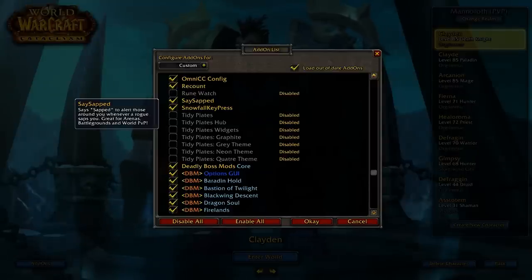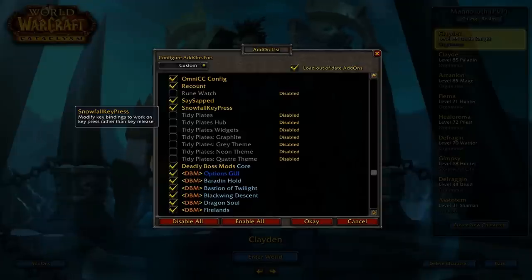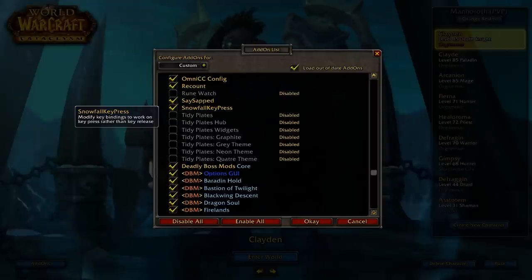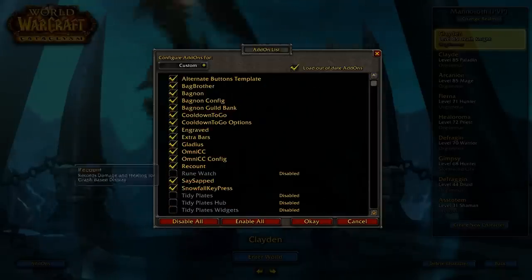Say Sapped basically just announces when you get sapped — it's good for arena if you're not on Ventrilo or Skype with someone. Snowfall Key Press is a very important add-on: normally a move casts when you lift off the key, but with Snowfall Key Press it uses the move when you press down instead of when you release, so it speeds things up by a millisecond — but in PvP it all adds up. And Deadly Boss Mods is of course PvE.